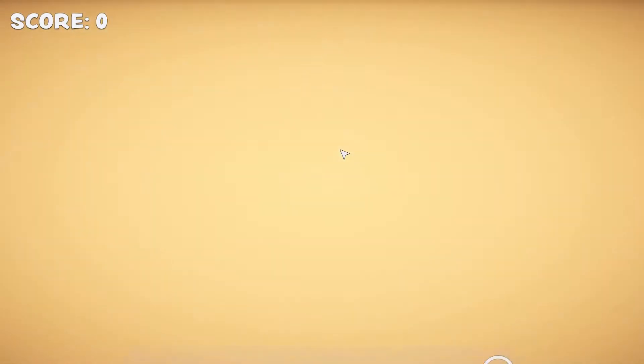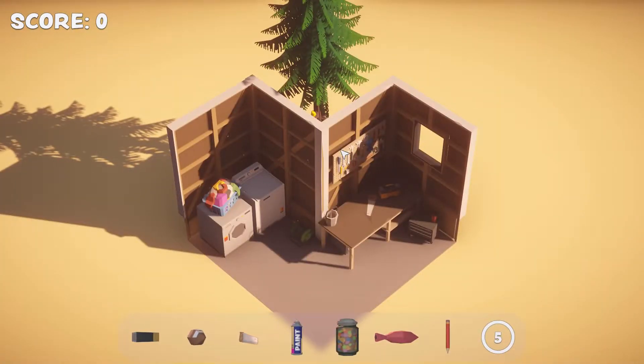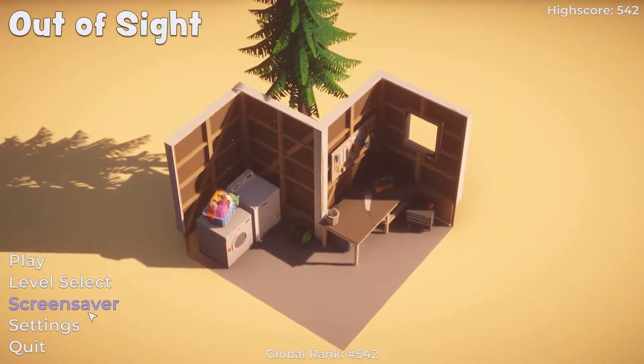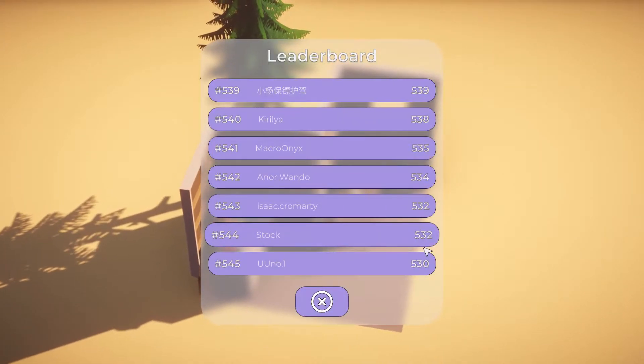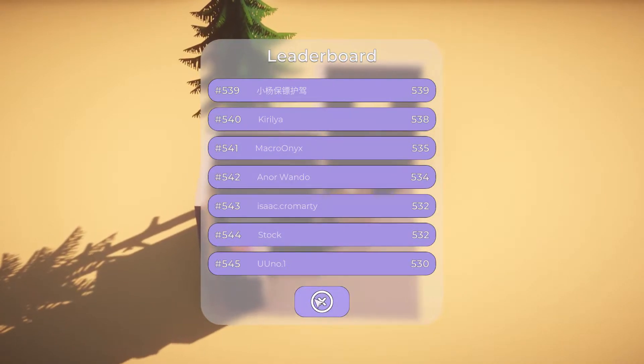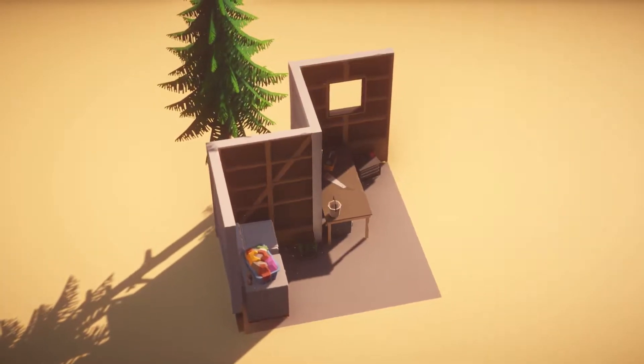We'll have a quick look at the next level. That's a nice, cute little one. I like that. We do have a leaderboard — excellent. And our wand. Let's put it on screensaver as I do my outro.